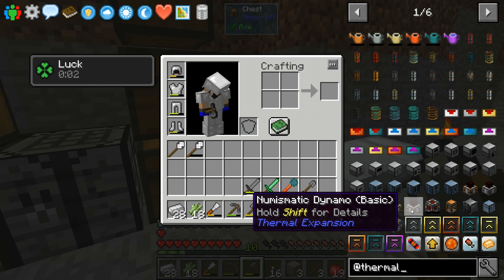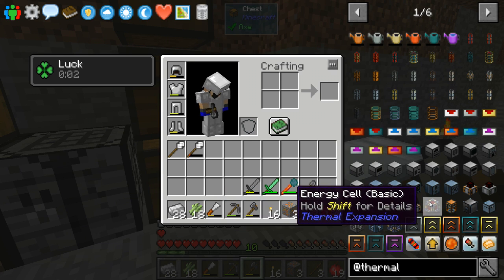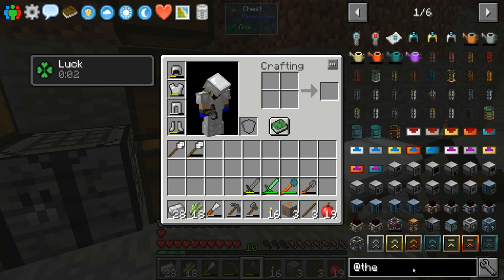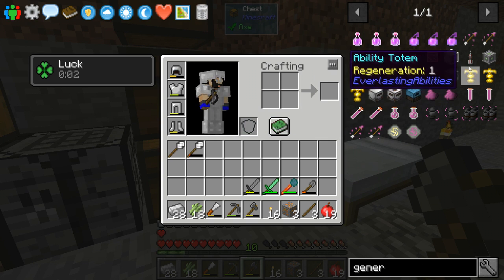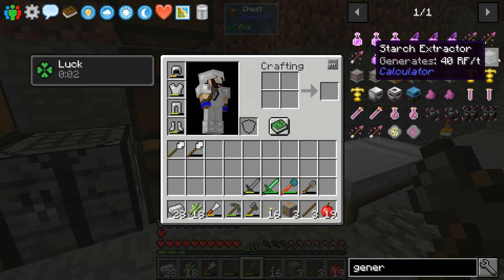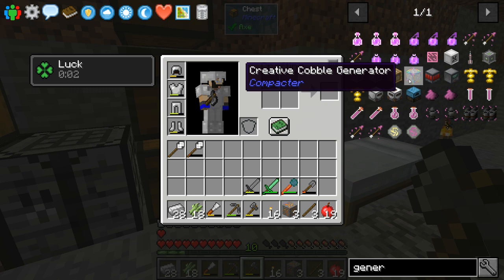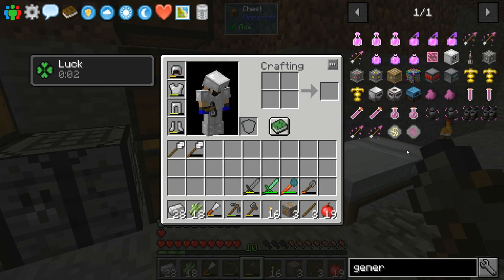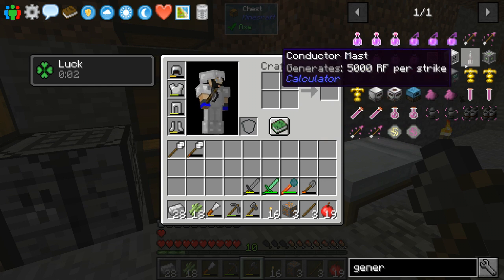What could we use to generate power? There's the AQS accumulator. The steam dynamo — is that still a thing? Compression dynamo, reactant dynamo which reacts to things like gunpowder. Let me just search for 'generator' and see what options we have. We've got a carbon dioxide generator, starch extractor, fuel generator, biofuel — so in terms of power generation we're kind of limited.